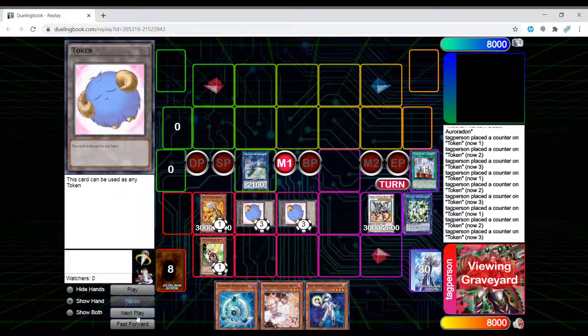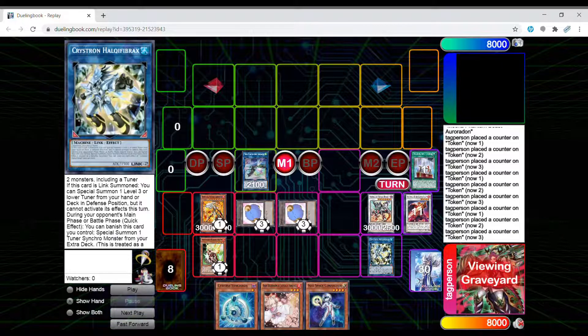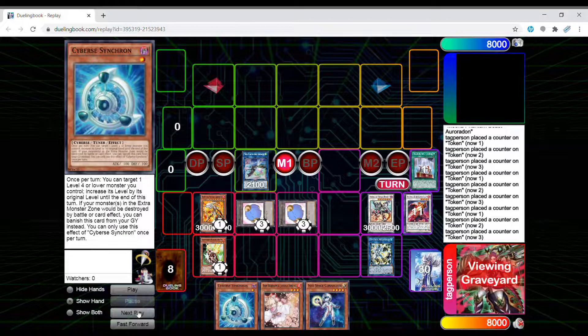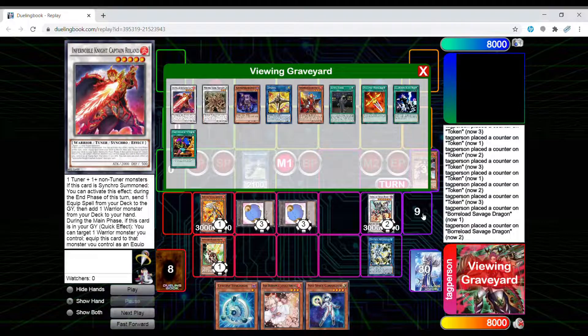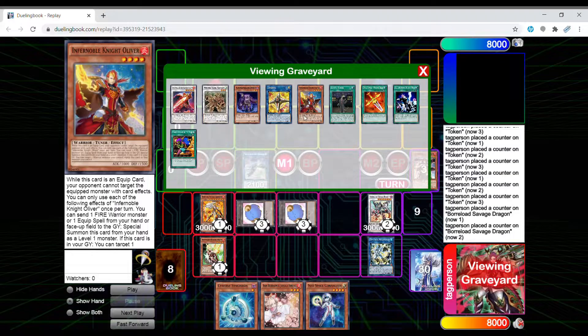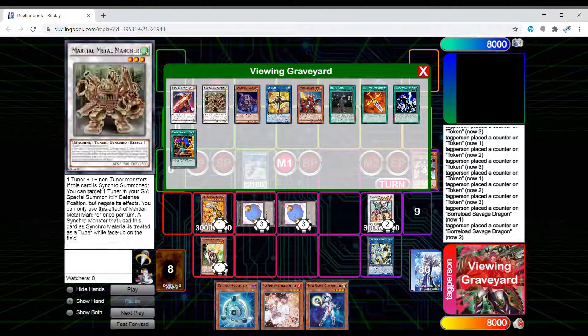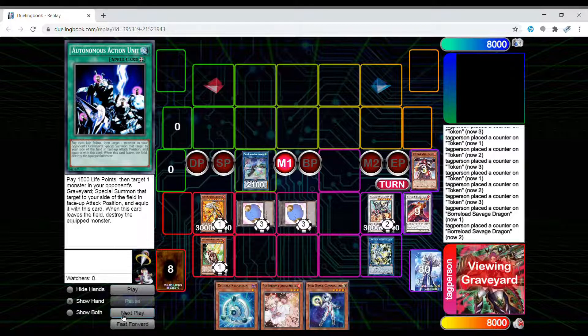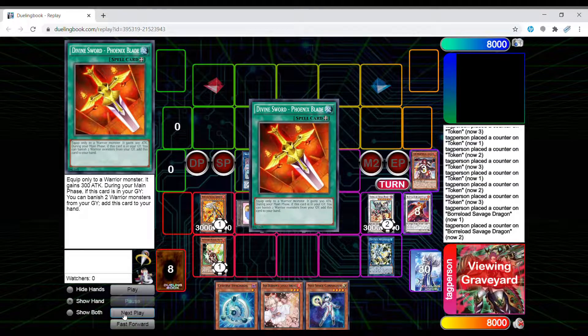It's a level five tuner and a level three monster — you can go ahead and synchro into an easy Savage Dragon. Now you're going to equip Hraesvelgr from the graveyard. You want to leave Isolde in the graveyard because you're going to need that for the Phoenix Blade. So you give it two negates — one for Gearfried obviously. And now you're going to banish two warriors, but you want to leave Oliver and Roland in the graveyard if possible.